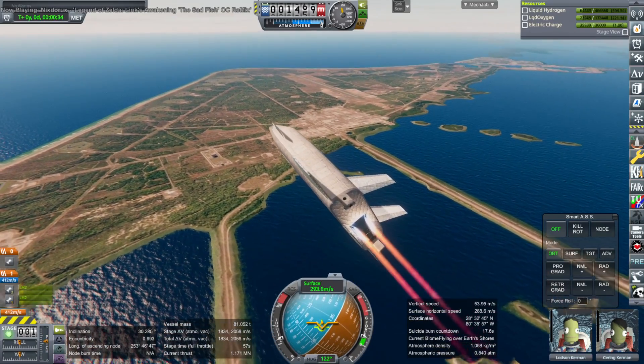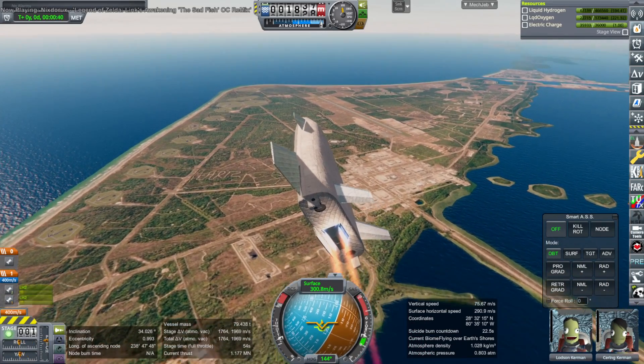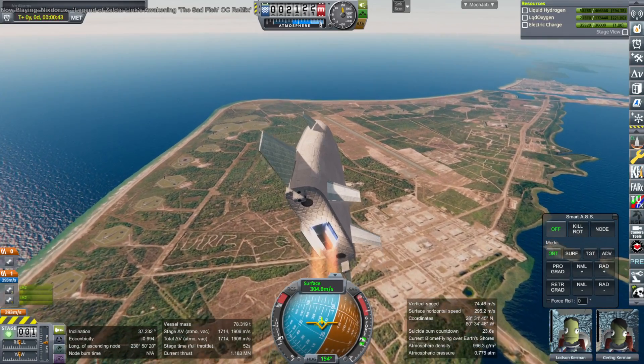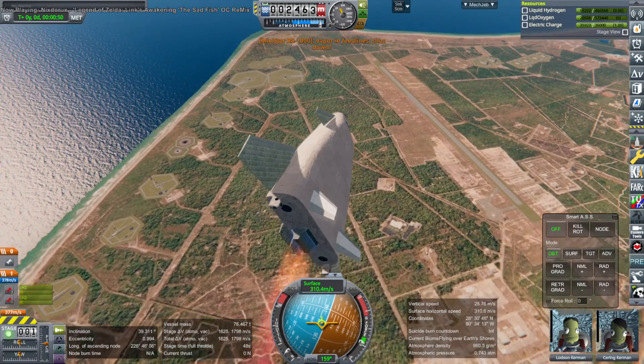There's a lot going on with it. The mini star is a recoverable second stage that sits on the back of the Orion carrier plane, which is the first stage. The Orion carrier plane lands downrange. The mini star makes orbit with a 45-ton payload and then lands back down after deorbiting.